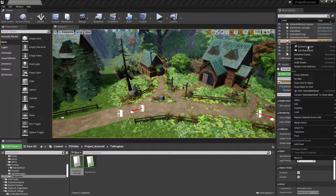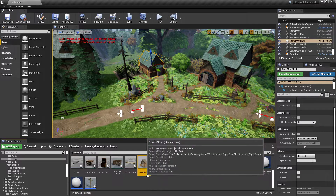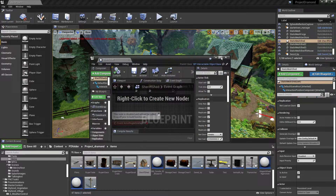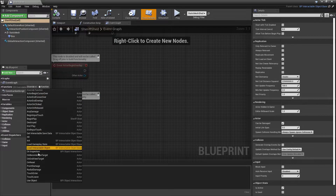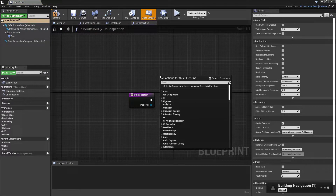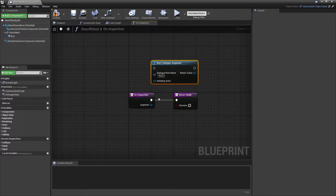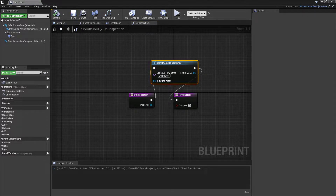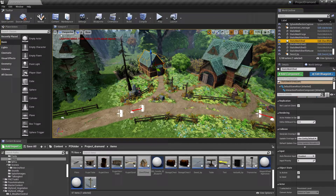Now we go back to the Sheriff Shed interactable object blueprint we created. Open it back up, go to Functions, Override, and select 'On Inspection Start Dialog Sequence.' Plug those nodes in. For the Dialogue Row Name, reference the data table we created — and remember we called the row 'Sheriff Shed.' Compile and save, then close.